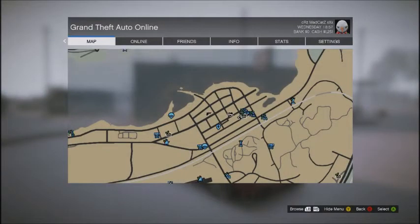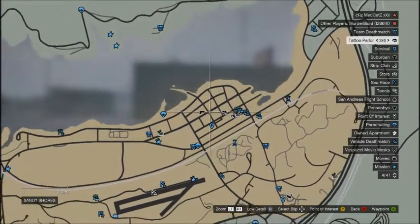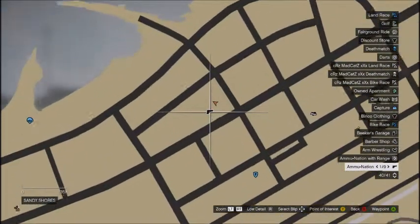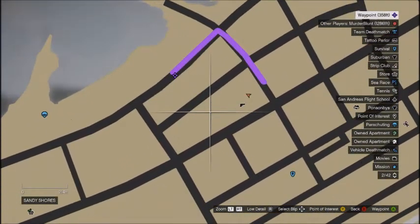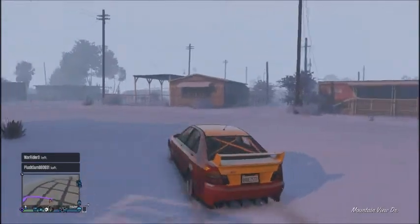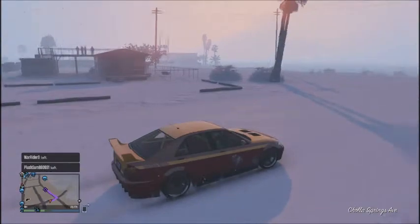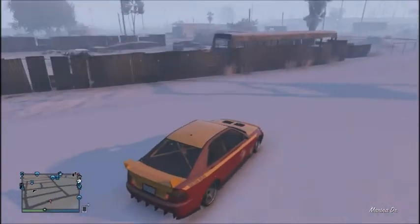This is where the Sultan RS will be spawning — around the area where Trevor is and lives. I'm parked in the car park for the gun shop, and basically you want to be going all the way around these roads and eventually you will find one.